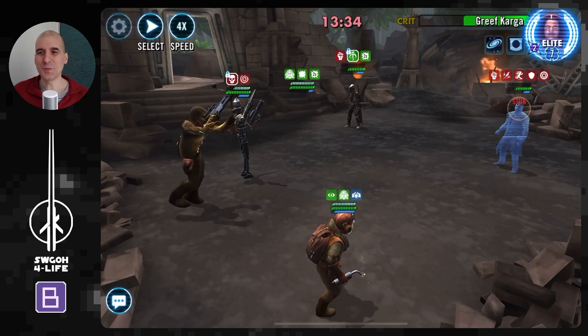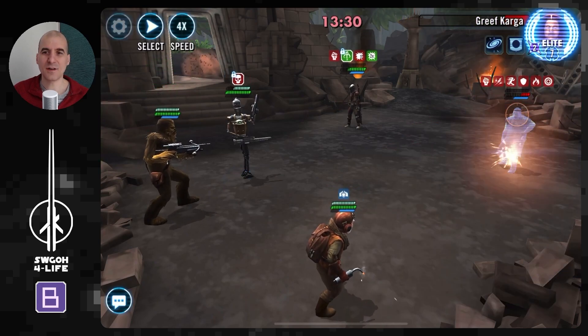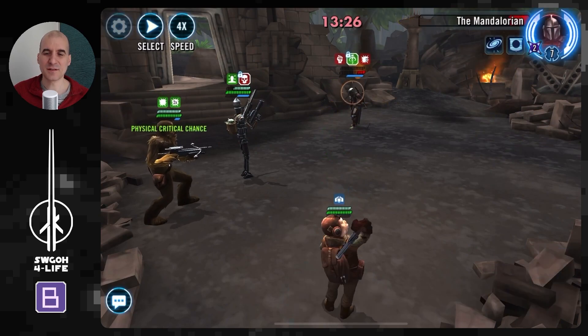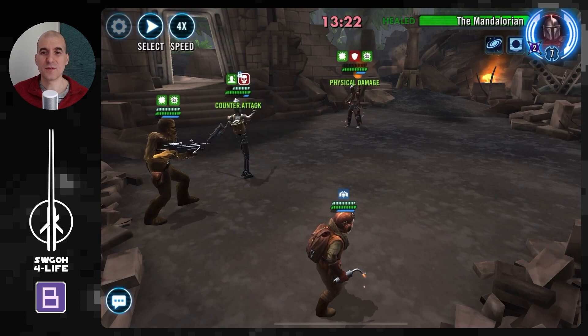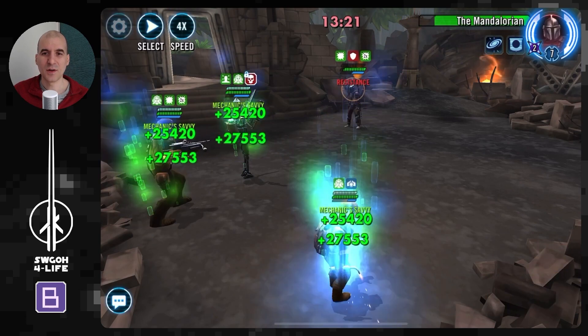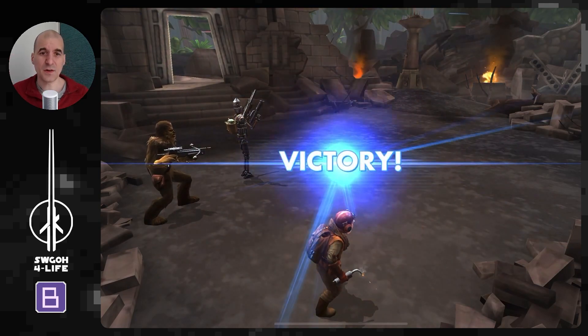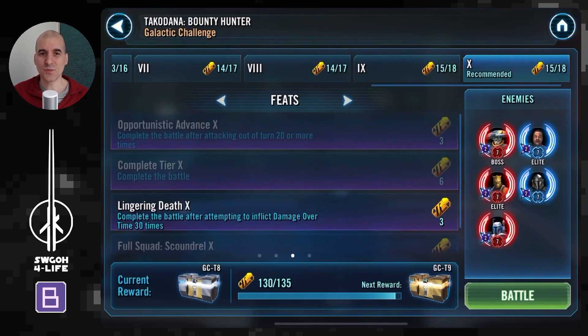There goes my Beskar Mando. Embo's got Death Mark on him so we'll get him out — though he's got Foresight. Bossk died from damage over time. It took me about three attempts to get this done with Beskar Mando, but my scoundrels aren't the best. The bounty hunter path is more straightforward, but you can get it done with a scoundrel team too. There goes the Mandalorian, and that's another scoundrel team completed — which also gets attacks out of turn from all those assists.